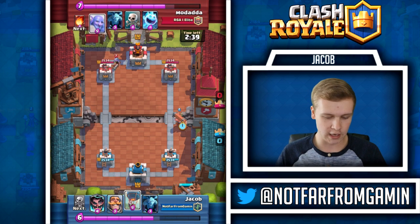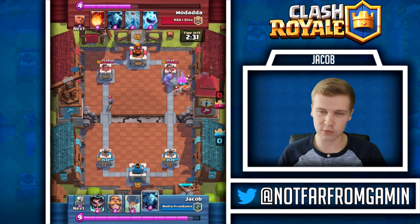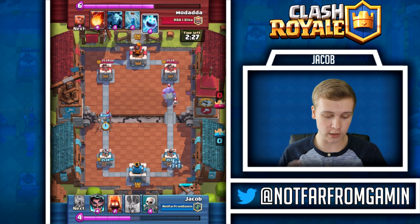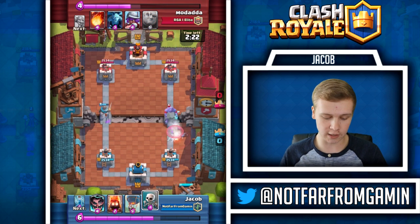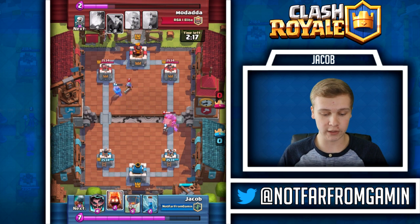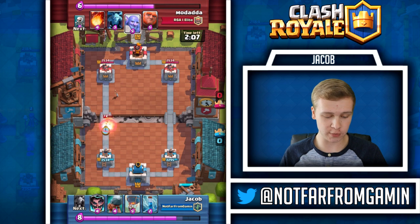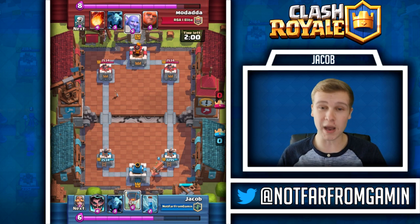We're gonna start out with the battle ram and I don't think it connects on this one - it gets very close but gets taken out. I just didn't have anything to drop so we drop minions in the back. I should have probably gone skeletons right there to take that musketeer out but what's done is done. We go fire spirit on that musketeer and it doesn't even get one shot off - counter two to four, that's a positive two elixir trade which is really good.